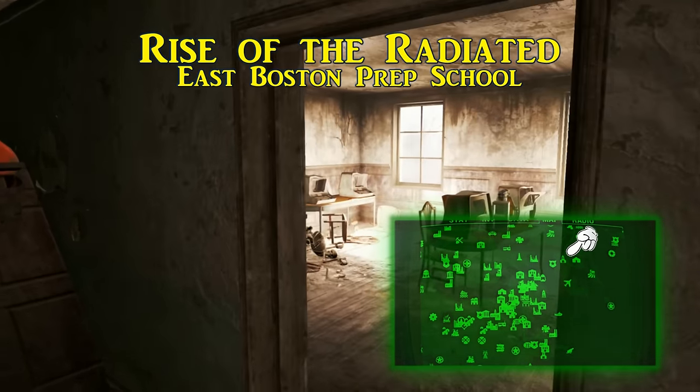The fourth Live and Love magazine we are looking for is Nuke the Man. This one is inside the College Square Station, not far from the Cambridge Police Station where you can first meet Paladin Danse. Inside the College Square Station and behind the ticket counter, on top of a safe, is this propagandistic magazine. When collected this will increase your companion's damage output by 5%.